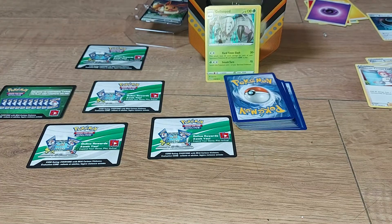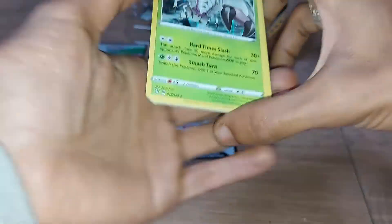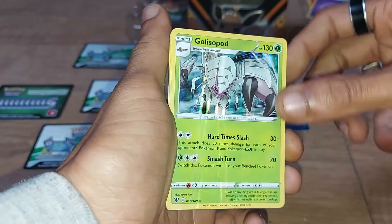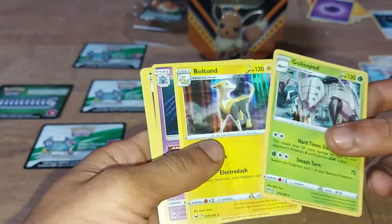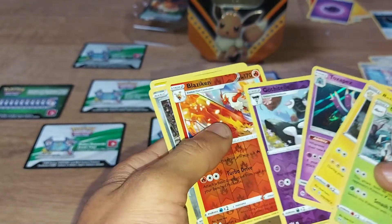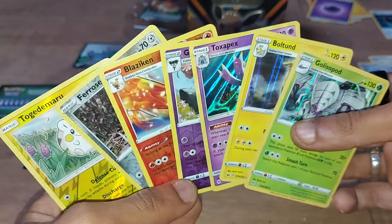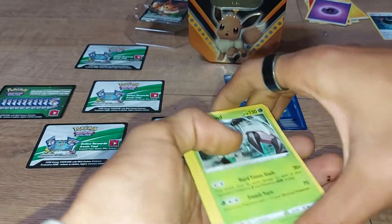We had four booster packs: a Sword and Shield base, a Sun and Moon base, and two Darkness Ablaze packs. Out of all of them, this is what we pulled, ranked from best to worst in my opinion: Colossopad, Boltontogepi, Gothitelle, Blaziken, Ferroseed, and Togekiss. So the pulls weren't exactly the best, but we got that Eevee promo card.